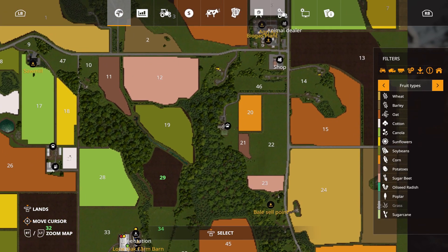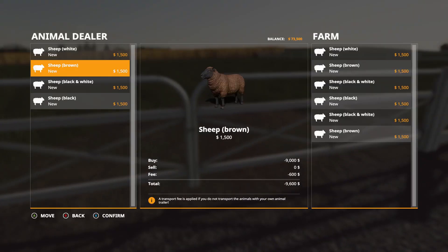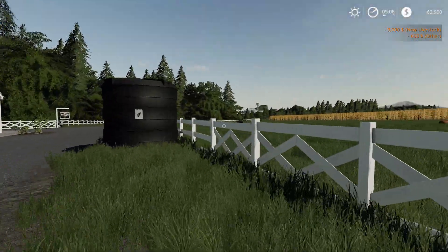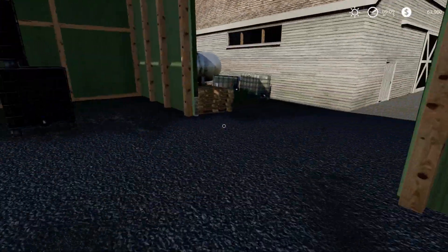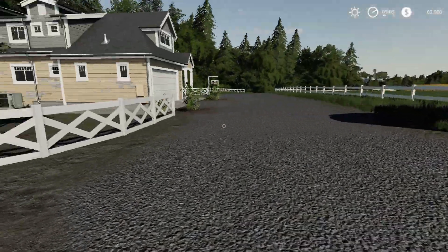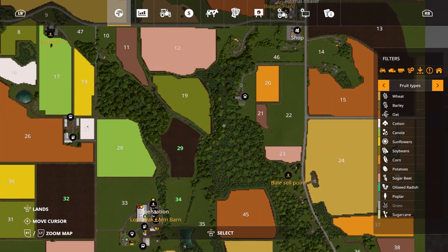Now the sheep pen — here is your sheep area, just like it was in FS17. There's some sheep right there. We've got water right there so you can put the water in. Here of course is your feeding trough and water trough. These doors open for some storage area — a big old workshop storage area right there. Can you hear the sheep? Lone Oak Land.